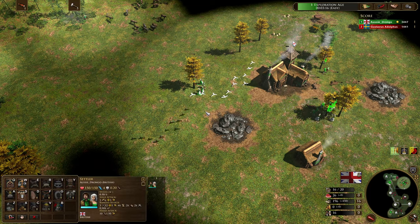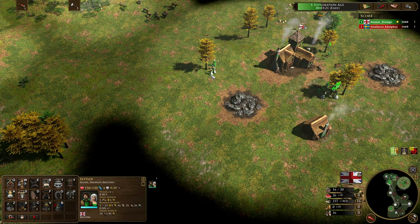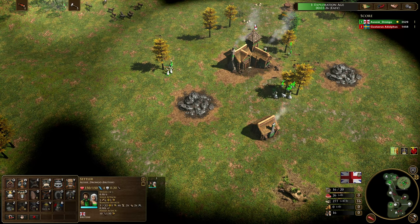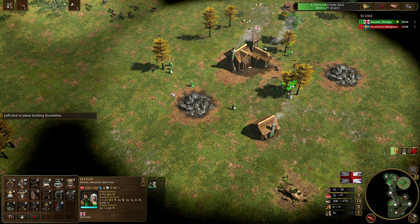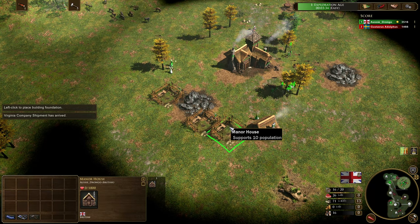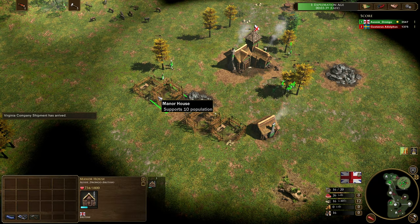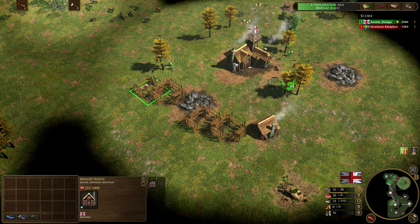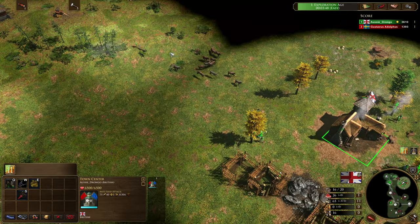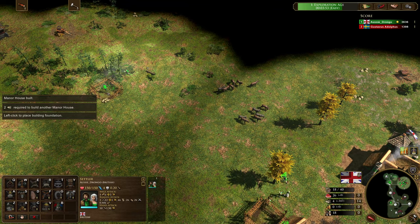We're going to be using these settlers out here at the front, trying to micro those as best we can to get a nice little wall. We're waiting for Virginia Company to come in, and once it does we're moving our villagers out ready to place down those houses. Get those houses down, get them building — we've now got three houses dropped. Making sure all of our villagers are doing what we want. Now that we're getting close to aging up, we've dropped down four manor houses. We're going to be dropping down a fifth manor house, and then a market shortly after that.